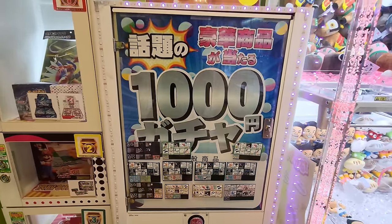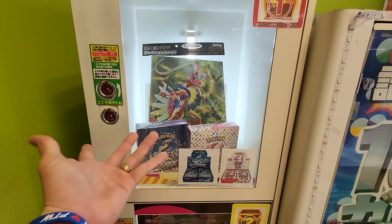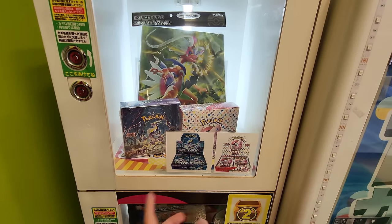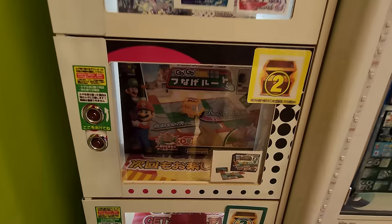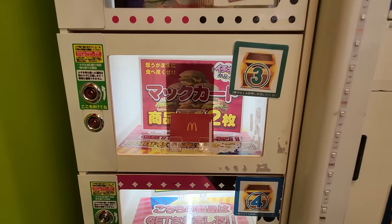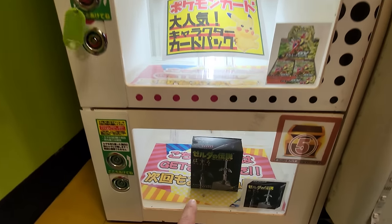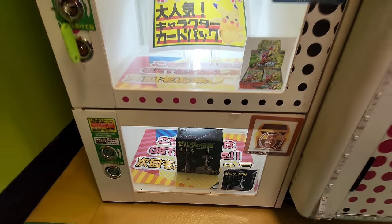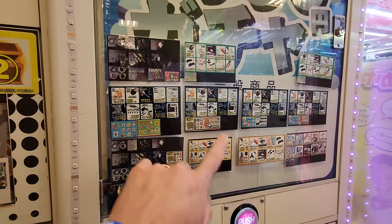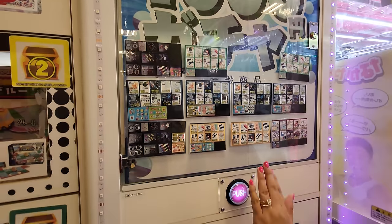We found another one of these 1,000 yen machines. Check out the prizes you can get — Pokemon awesomeness, booster boxes with booster packs, a Mario right here, and the one we're hoping for: the McDonald's gift card. This one looks like someone already got it because the key's already in it. And then this one down here looks like some kind of sword. If we get one of the little things at the bottom, I'm hoping for the USB cord or something.